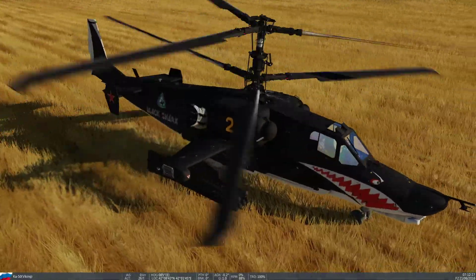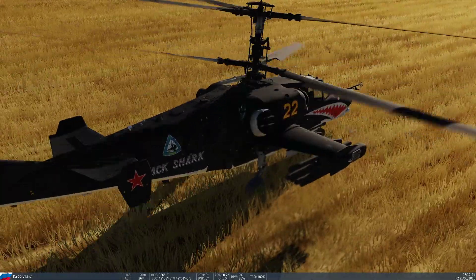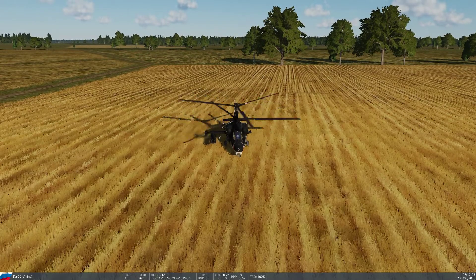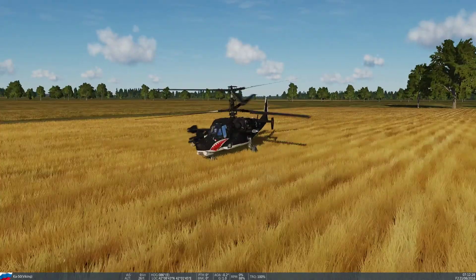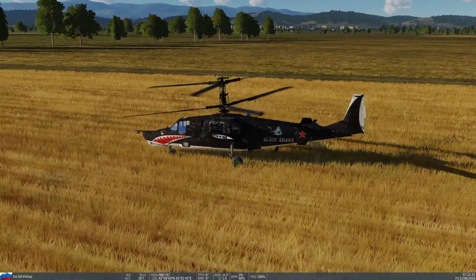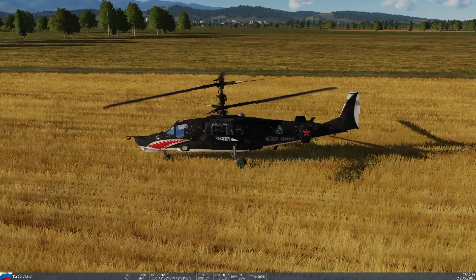I'm not seeing any visible damage, but the rotor RPMs should not have dropped that far if there was nothing wrong with it — if I had sufficient power to carry on with flight. That's countermeasures and auto-rotation in the Black Shark. Thanks for watching everybody, see you next time.